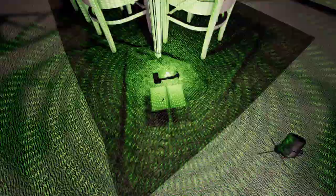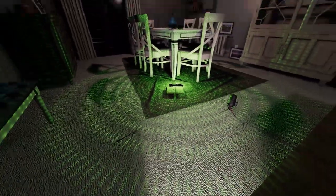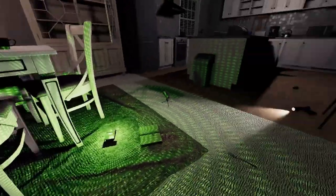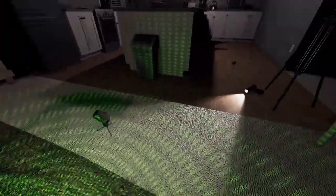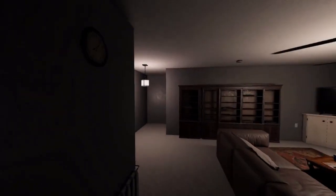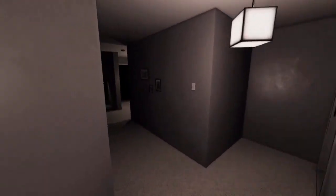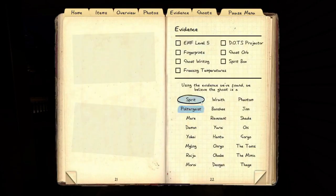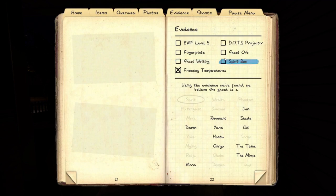That's two evidences. The ghost is... the book is floating. Let's see if there are orbs. I don't think it can be book, because I don't think that works. Can't be ghostwriting — so putting the book out there is worthless. It's either an Oni or a Yurei.